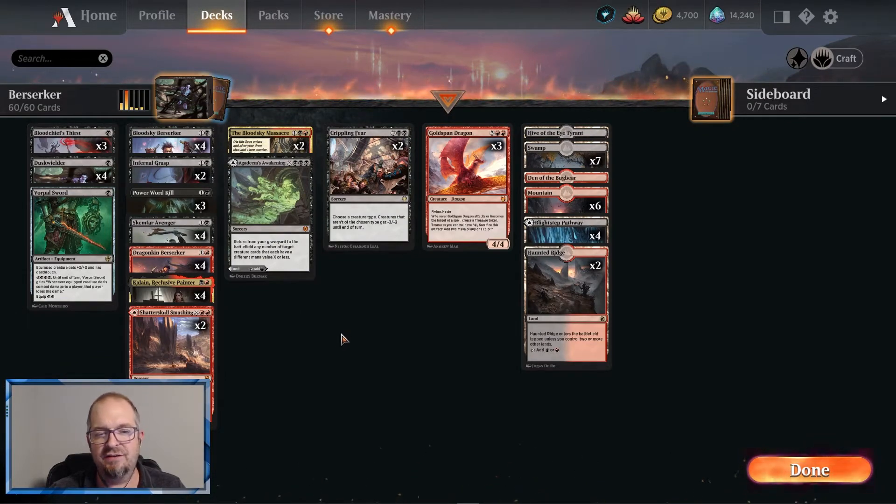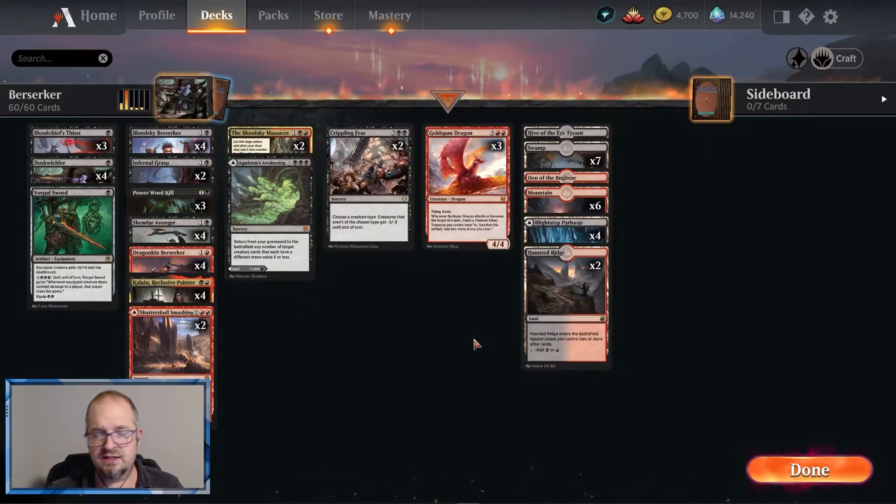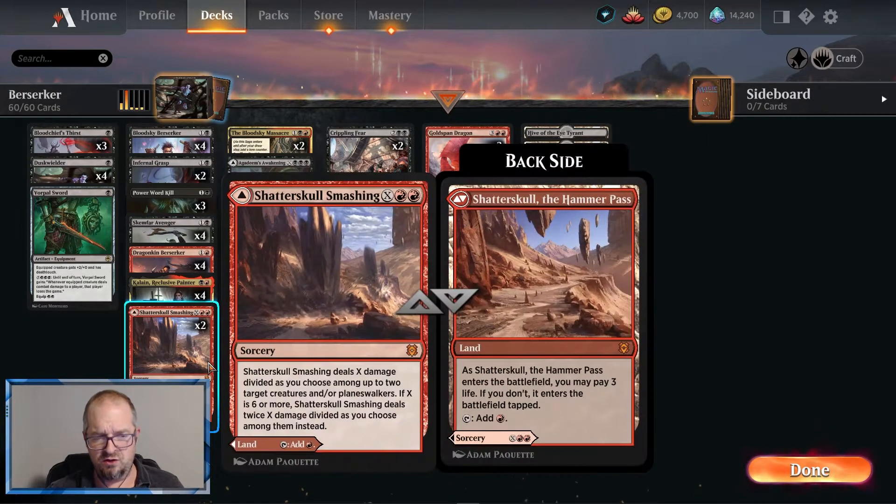Let's talk about Blood Sky Massacre: create a 2/3 red demon berserker creature token with menace, then whenever a berserker attacks this turn you draw a card and you lose one life — really nice to gas up on turn four or five with cards. Then add red for each berserker you control until end of turn; you don't lose this mana as steps and phases end — very nice for casting a Goldspan Dragon or pulling off a big Shatterskull Smashing.